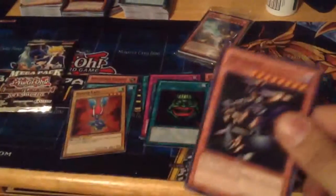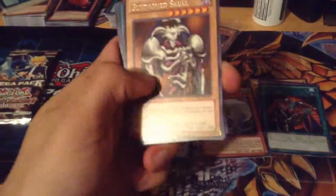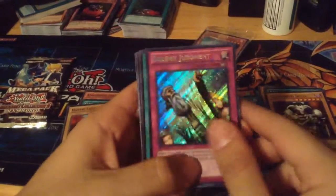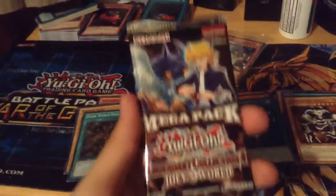So I got Metal Zoa, Jirai Gumo, Return, Zombie, Summon Skull for a rare. Monster Reborn, Solemn Judgment secret — I always think this card looks nice as a secret. Dark World Dealings, Sergeant Electro, and Release Restraint. Let's see if we can pull a Six Samurai here, guys.